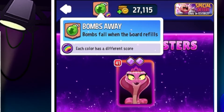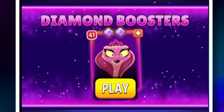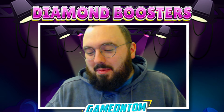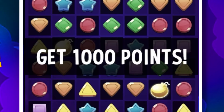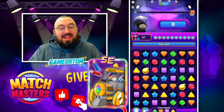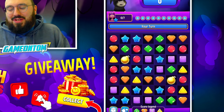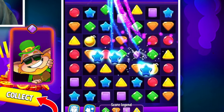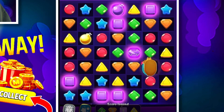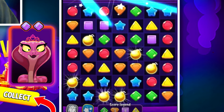So this is Bombs Away Perfect Heist - bombs spawn when the board refills and each color has a different score. Queen Cobra is our booster, and I have 41 of them, which is a testament to how little I actually use diamond boosters. If you watch my content you'll know I'm always doing tips and tricks tutorials on legendaries and SEs, so it's time to get in touch with the diamond boosters - you want to remain sharp and be able to operate all of them.